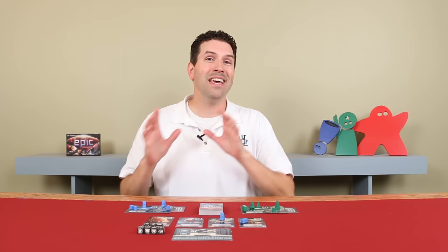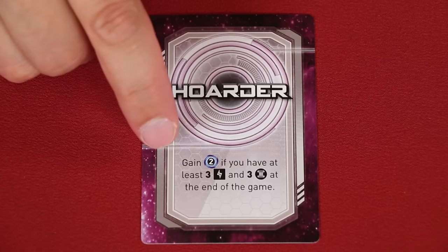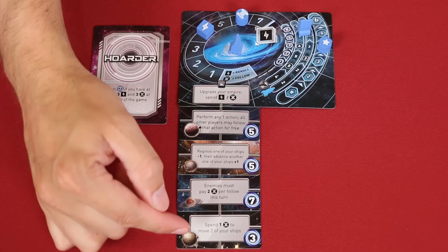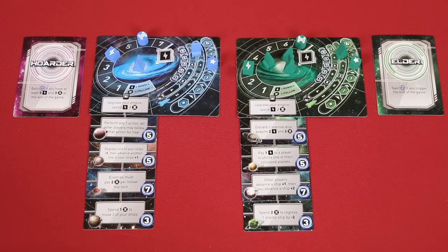On a turn in which a player has a total of 21 or more victory points, the end of the game is triggered. All other players who have not yet taken a turn that round will do so, and then players reveal their secret mission. These will give you additional victory points if you completed their conditions. For example, one says you gain two victory points if you have at least three energy and three culture at the end of the game. Add any points gained from your secret mission to those on the planets you colonized and the value of your empire. The player with the most points wins. If there's a tie, the tied player with the most colonized planets is the winner. If still tied, the player with the highest empire value wins. If still tied, the player with the most combined energy and culture wins. If still tied, those players share the victory.